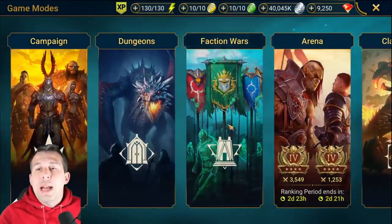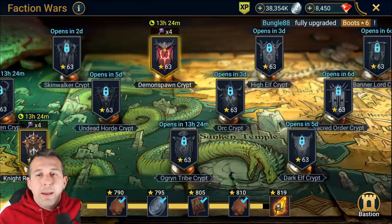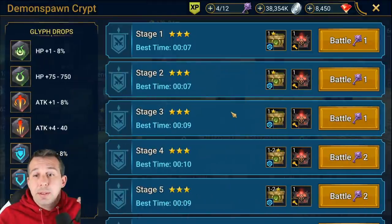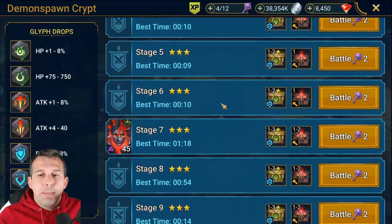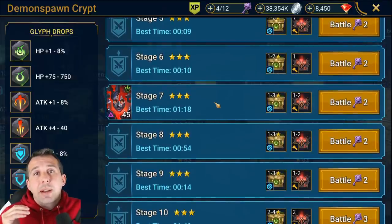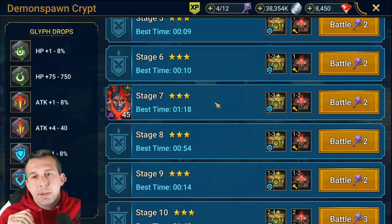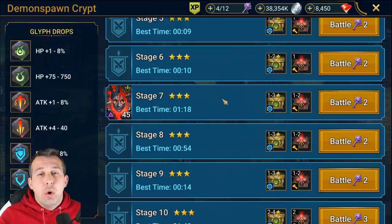Before we get into the boss fights, let's talk about what level of champions you actually need to take down bosses. Bosses are definitely a gear check and champion check. For stage seven, you either need a good level 60 or probably three level 50s to comfortably take it down - maybe two level 50s if they're decent champs. A couple of 50s that are strong, or one 60 and a couple of 30-40s, will get you through stage seven as long as they're geared decently.